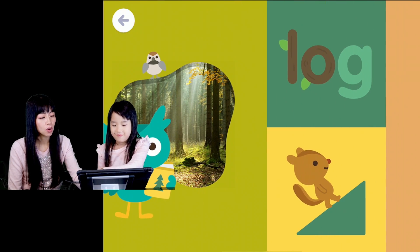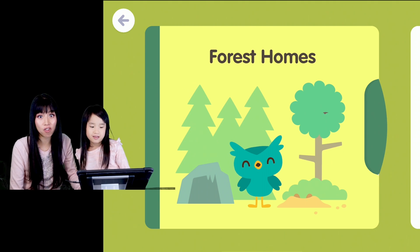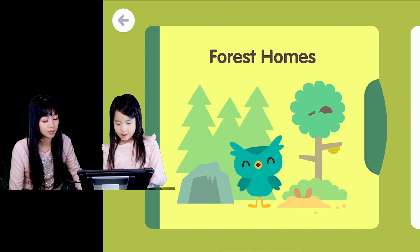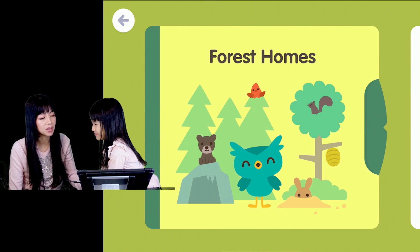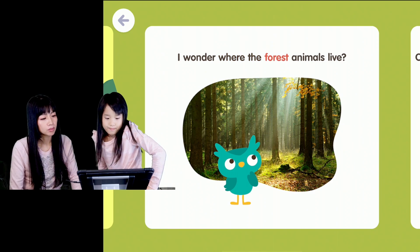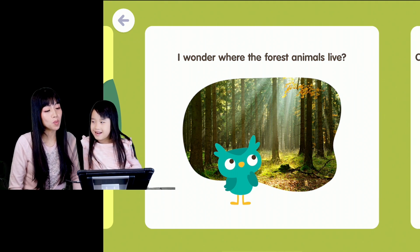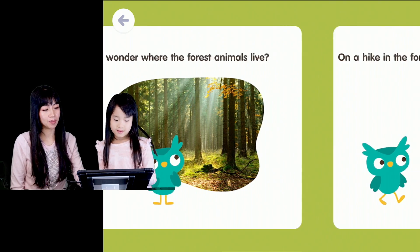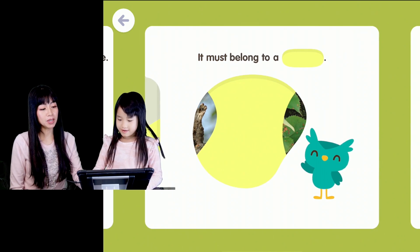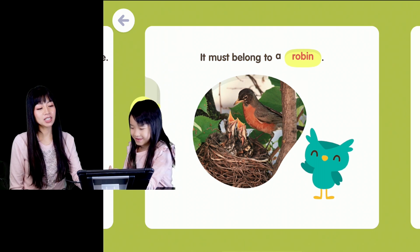You want to see what this girl has to say? No. Let's look at the storybook. Forest Homes. Wow, look at all the animals that live in the forest. There's no cone — I call it cone. It's a beehive. I wonder where the forest animals live. On a hike in the forest, Miso spots a home in a tree. It must belong to a squirrel, owl, bee, robin, squirrel. Look at the birds — it must belong to a robin.